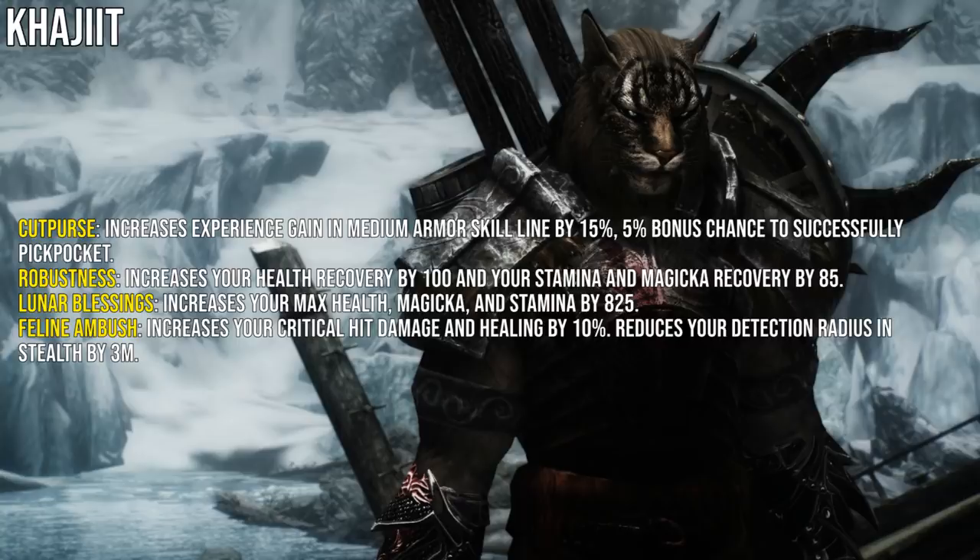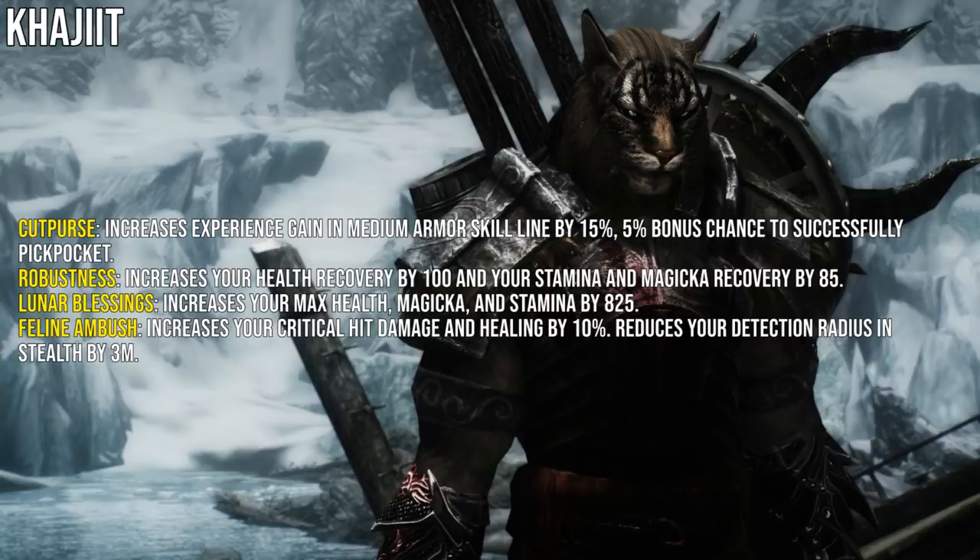For Nord, the first passive increases Two-Handed skill line XP by 15 and gives 15 extra minutes on drink buffs. Stalwart increases max Stamina by 1500, and when you take damage you gain 5 Ultimate — this can occur once every 10 seconds. Resist Frost increases max health by 1000 and cold resistance by 2310, also granting immunity to the chilled status effect. Rugged increases physical and spell resistance by 3960.